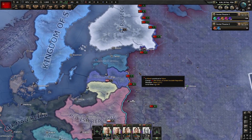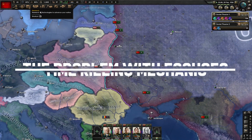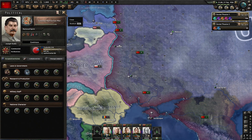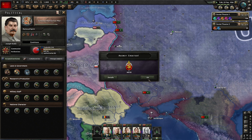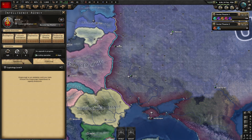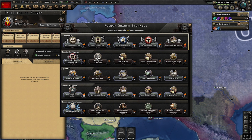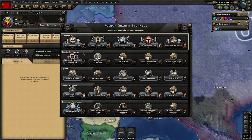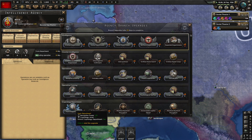The first major issue I have with focus trees is that they're basically a waiting mechanic. And while this isn't true for all the focuses in Hearts of Iron 4, it is true for the majority of them. You open a focus tree, you start one of them, and what it essentially tells you is you have to wait X days to get a reward. So at its most basic level, the focus trees are a time-killing device.